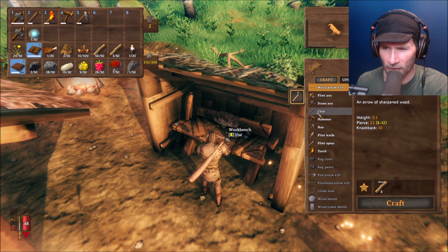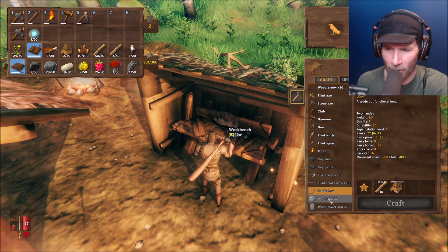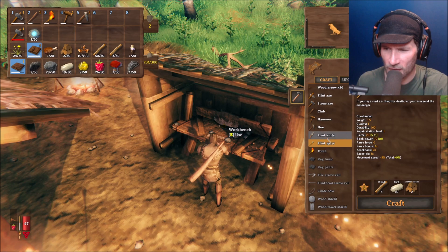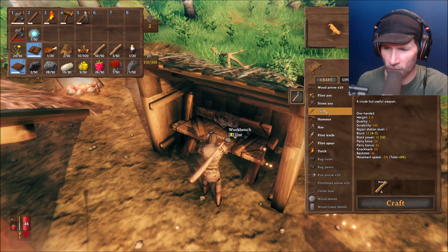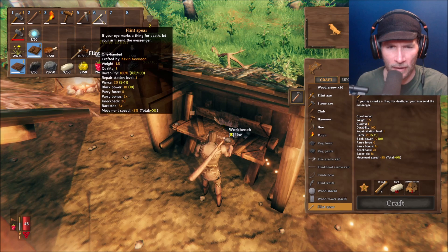I need feathers for fire arrows and feathers for flint head arrows. I need leather scraps for a bow. I need leather scraps for a shield. I need a lot of leather scraps. I could make a spear — pierce is 20, block power 10. My club is 12 — maybe I should make a spear. We need wood, flint, and leather scraps. Let's make that. Spear could be good, spear could be very good.